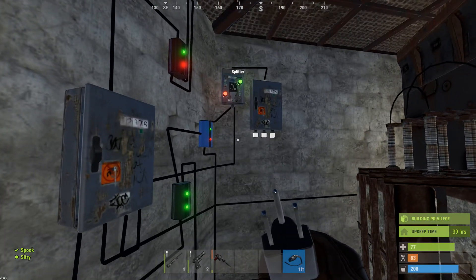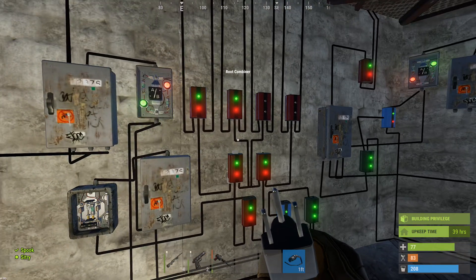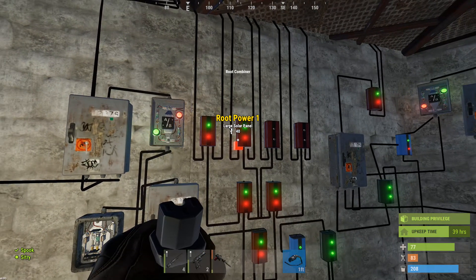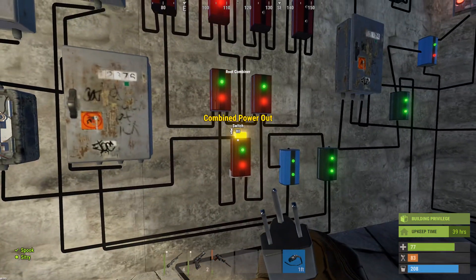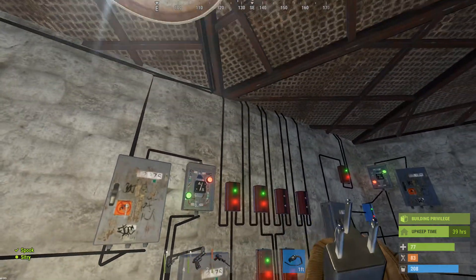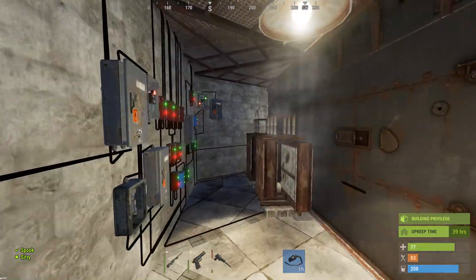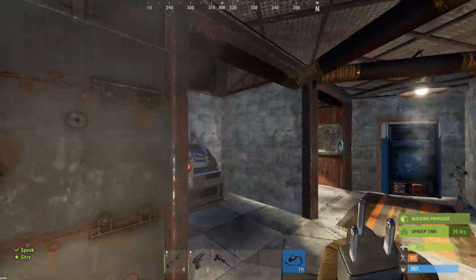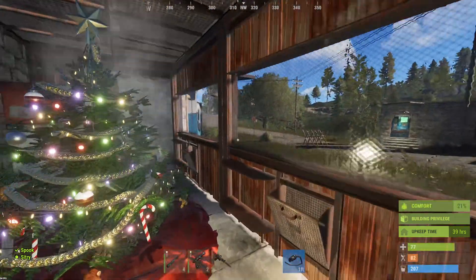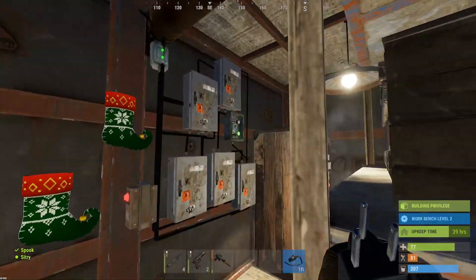Everything you can see now is the turbine side of the circuit, and all of this mess here is for the solar panels. I've got so many combiners because I've combined all eight into one down here, which goes into this battery. That circuit is powering the lights throughout the base, and the other circuit is powering quite a few door controllers. The main switch is in the main loot room just there.